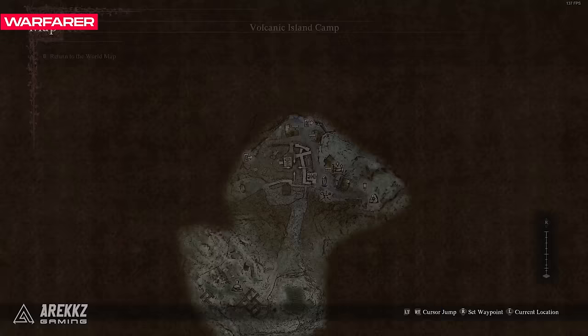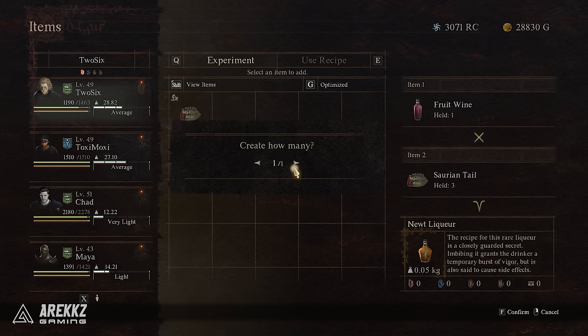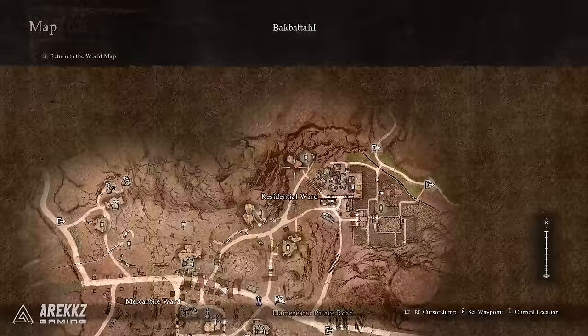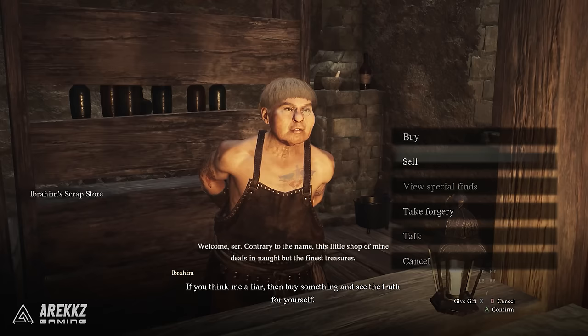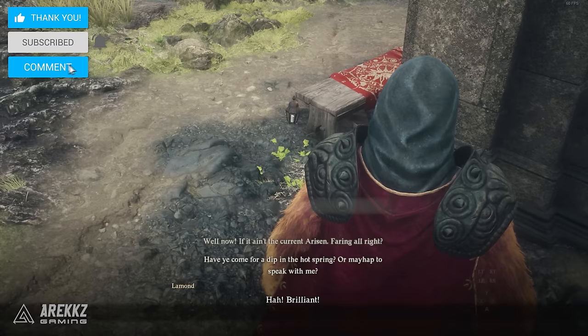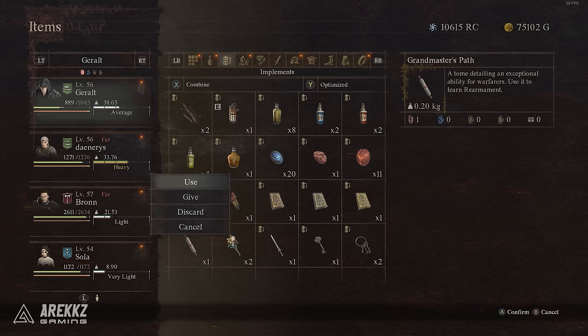Then we have the Warfarer vocation next. For this, you need to talk to Le Monde in the hot spring area in the Volcanic Island where you carried the dwarf to for the Magic Archer. He will ask you for some Newt Liquor and you will need to give him three to four of these. You can get these in several ways: either craft it with fruit wine and saurantails, or find them — there is one in the Elf and Dwarf's house. There is a vendor in Battahl that you can access if you are either a Beastren or wear a Beastren mask, and you can buy them for 5k gold each. If you manage to get one, you can also duplicate them at the scrap vendor by making a forgery, which will give you two after the forgery is finished. So gather, buy or forge three to four of these, and then give them to Le Monde in the hot spring.